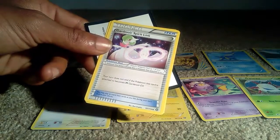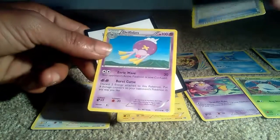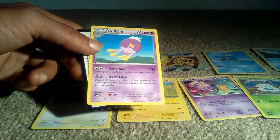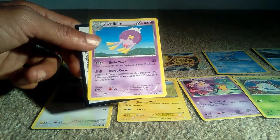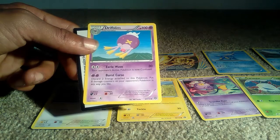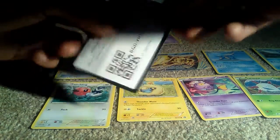We then got a Gardevoir Spirit Link Trainer item card. And then we got a Drifblim, which is the evolution of Drifloon — 100 health points. That's a Mystic or Ghost type Pokemon with two attacks: Airy Wave which is 30 and Burst Curse, which is its ability. It is number 426 and it's a Blimp type Pokemon.